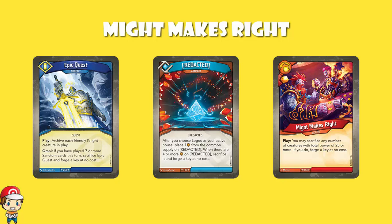I want to find out who's playing seven Sanctum cards on a non-Sanctum turn. You really need a deck with a bunch of archiving — you archive a bunch of Sanctum cards, then at the beginning of your turn you pick up your archive, play a bunch of Sanctum cards, and then sacrifice this and forge a key. I have not seen this used in serious competitive play.